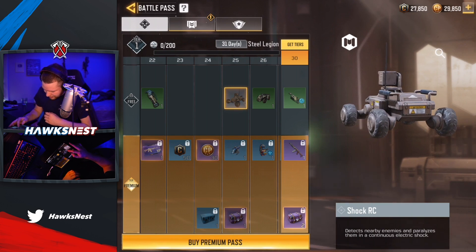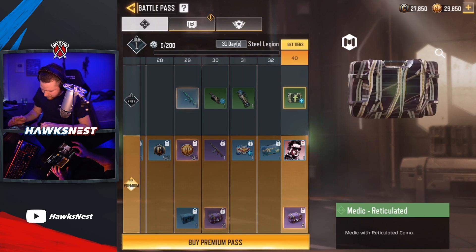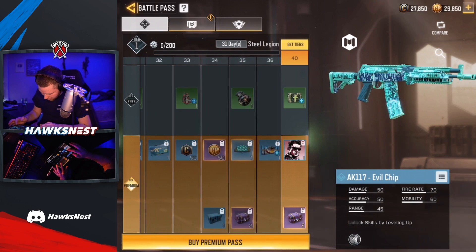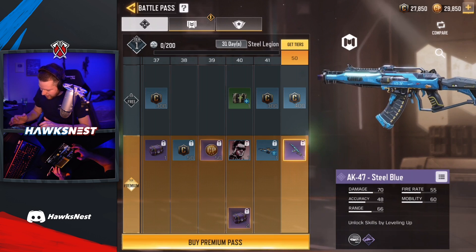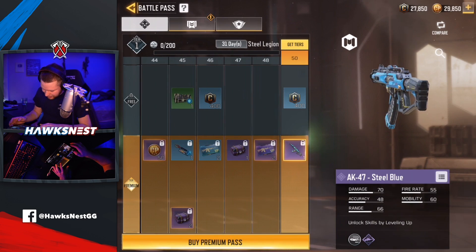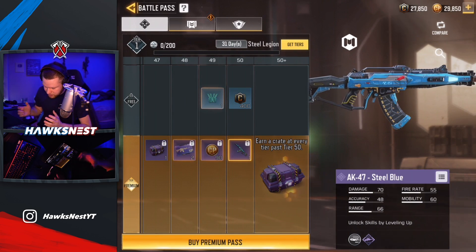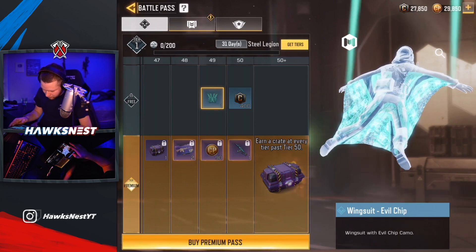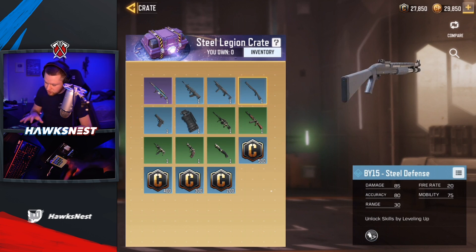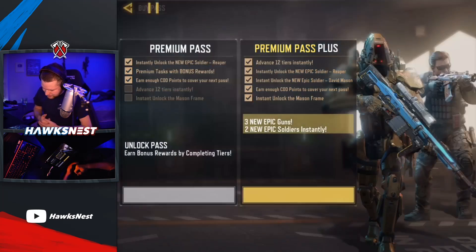At Tier 30 we have the AK-117. Tier 40 is an icon of David Mason, and for free you get a Medic skin. There's also a free AK-117 Evil Chip at Tier 29. Then the AK-47 Steel Blue is the final paid reward. The final free version reward is only 400 credits, which is kind of lame. There's a lot of cool free content including the GKS, but I'm surprised the final free reward isn't anything special. You do get an Evil Chip glider for BR. The battle pass crates include the Arctic 50 Steel Blue and some Steel Defense crates.